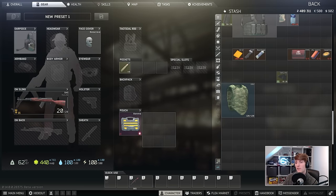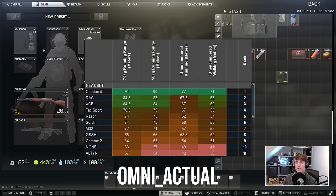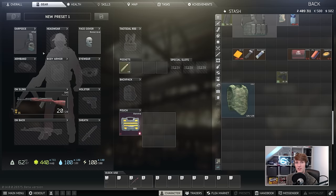I prefer the sound profile on the M32s. Maybe in the first couple of raids I might use the GSSH just in case. There's been lots of discussion around headsets this wipe — they do have a range difference, and headsets only seem to increase hearing range directly from the front; behind you, it's as if you're not wearing one at all. The M32s have a slight advantage over the GSSH, but it's also about cancelling out ambient background noise — the wind, the whistling, and the low rumbling constant in Tarkov. The M32s are slightly better on that than the GSSH.